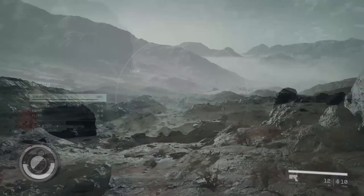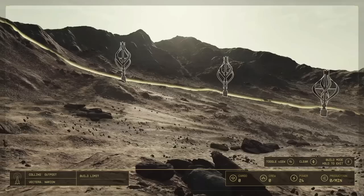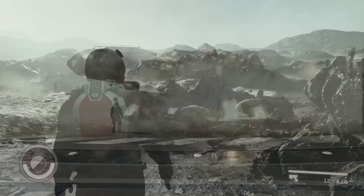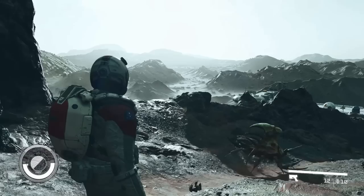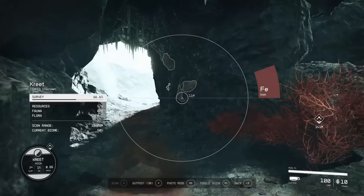Outposts were described as your home away from home and let the player build what they want to build. This looks to be really fleshed out, adding on to what we got in Fallout 4 and 76. At face value this might seem like not as good of a feature, but when you take a look at all the little things you will be able to do in outpost building, it appears to blend really well with the theme of Starfield. Outposts will be able to function on their own without the player having to do everything, similar to the Sims Settlements mod from Fallout 4.